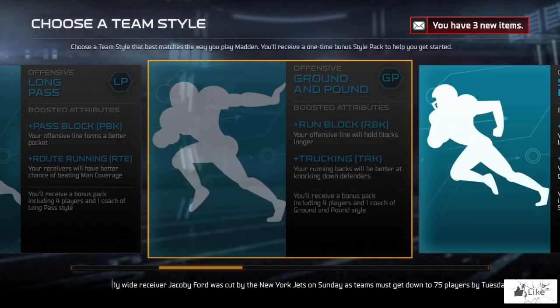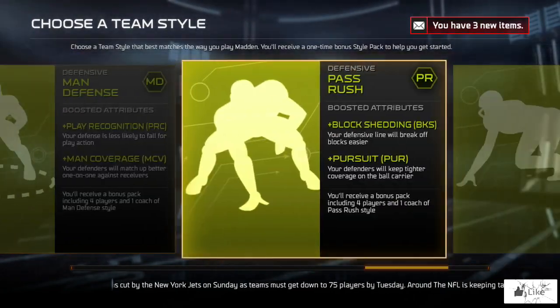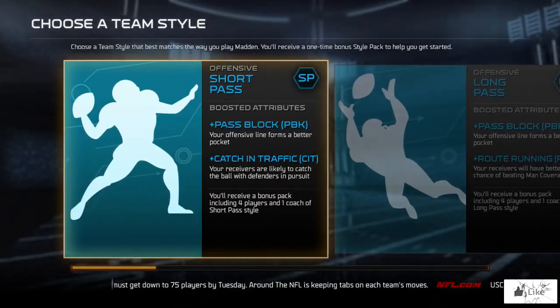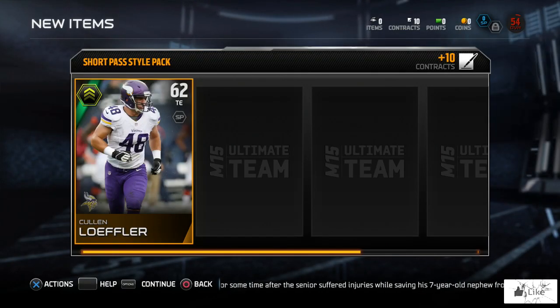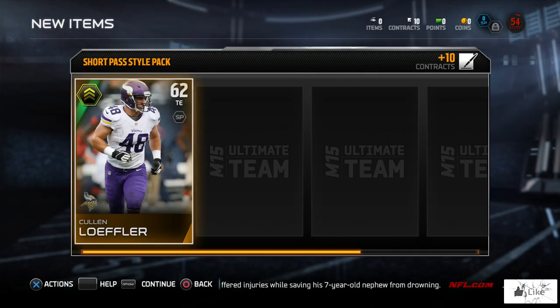We got short pass, long pass, ground and pound, speed run — you guys know the drill — zone defense, man defense, pass rush, and run stuff chemistry. I'm going to go ahead and pick short pass because I should be getting a Johnny Manziel. Let's see what we're getting. It's showing everything — the new items, the contracts. And here we are with our first pack, our short pass style pack.